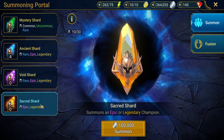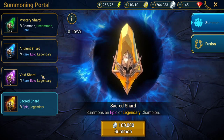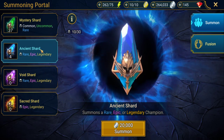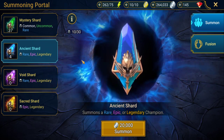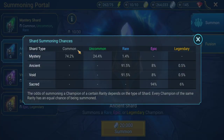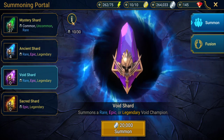Sacred shards are the big ones — these give you a high percent chance to get a legendary, and you'll always get an epic or above from them. One thing to mention, especially if you're a free-to-play player, is how you use your shards. Plarium puts on events with summoning shards about three times a month, and one of these events will be for ancient shards where they double the chances of getting a legendary champion.